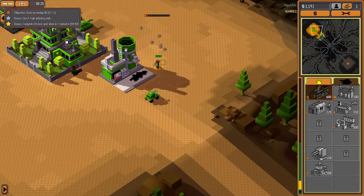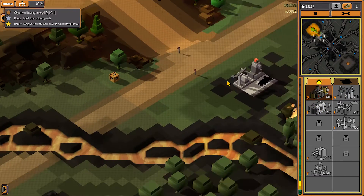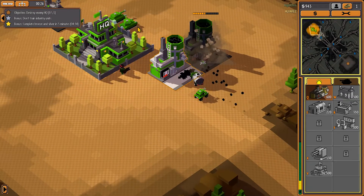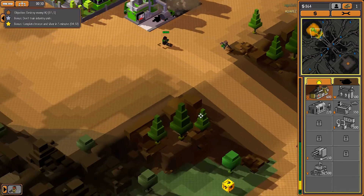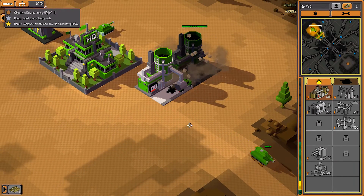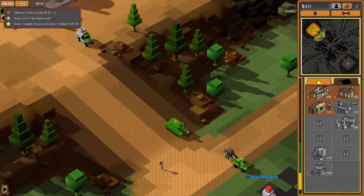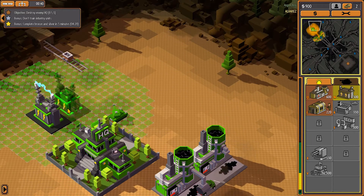We're gonna want to start off by actually increasing our manufacturing outputs. That's gonna give us the ability to get more resources quickly. So what I'm gonna do is start by hitting those guys down there. Oh look, we have a tank! Refinery's done. Awesome. Infantry crates — let's get more power.